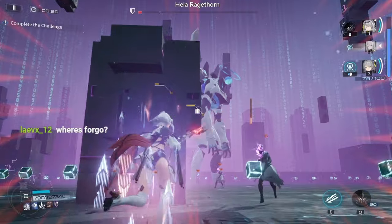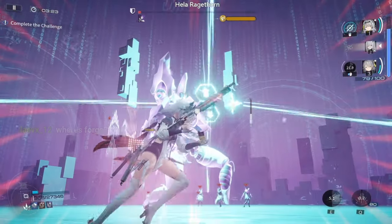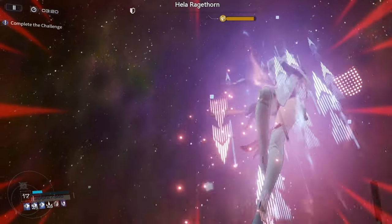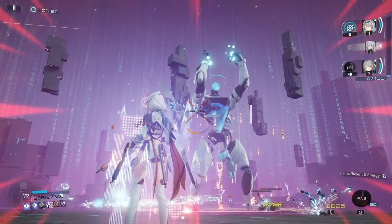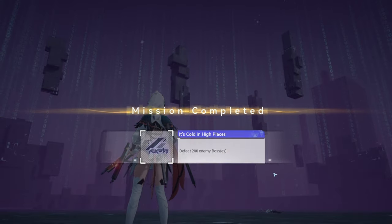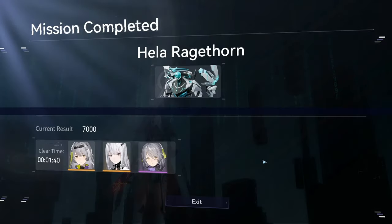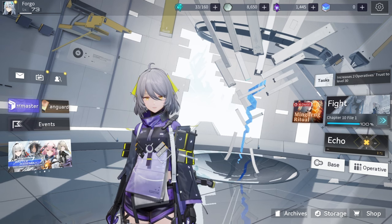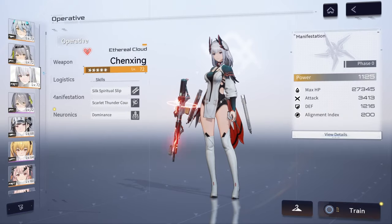The caveat of running two support characters is no healer, but because you do so much damage so fast, it really isn't a necessity against the Hella boss — you beat her fast enough. In this run I had the Twilight Squad on five-star Acacia, which doesn't benefit Chenzing — the energy set like the Coffin Squad would actually be better so Chenzing can use her ultimate more often. Look at the clear time — 7,000 points cleared in just over a minute. It's ridiculous.